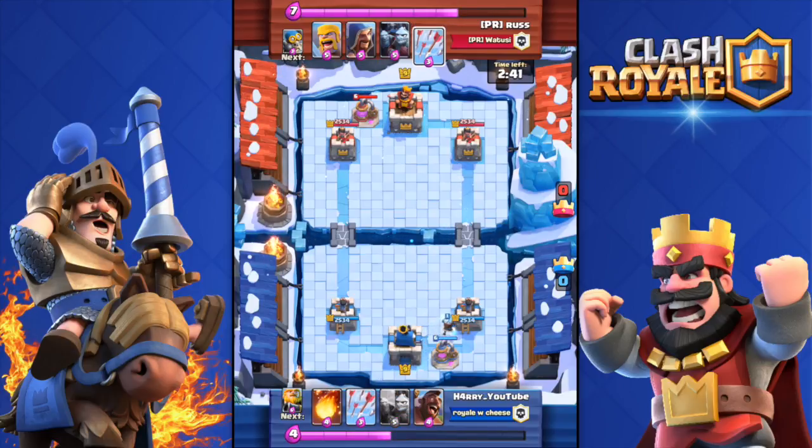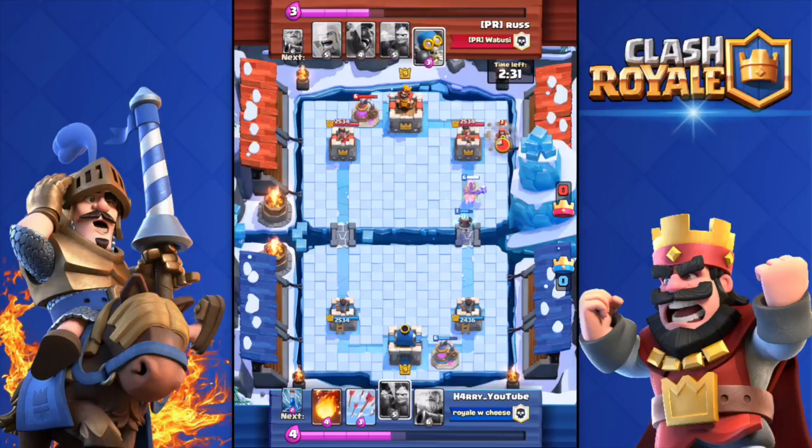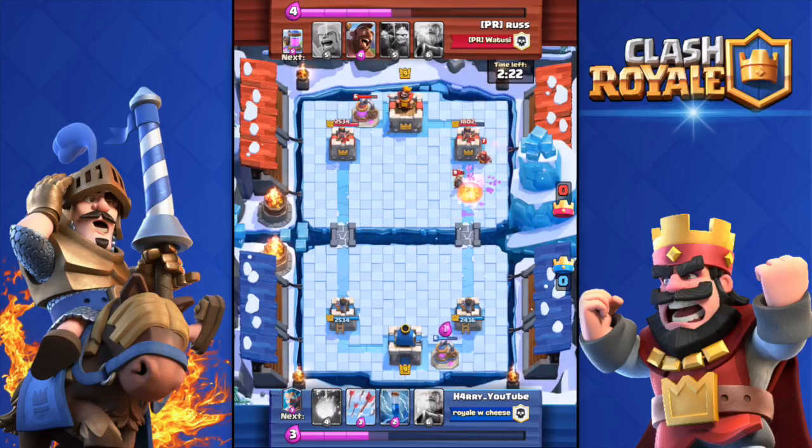So I dropped my Ice Wizard and my Collector. Let's speed up this part. He Arrowed my Collector and my Ice Wizard — I don't know why. Anyway, I dropped my Hog Rider and he dropped his Wizard. I didn't quite see the Wizard, so I dropped my Minion Horde, and the Wizard completely destroyed the Minion Horde.